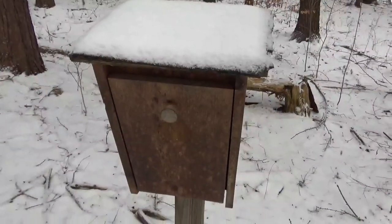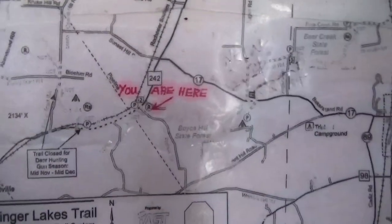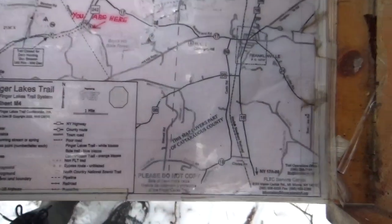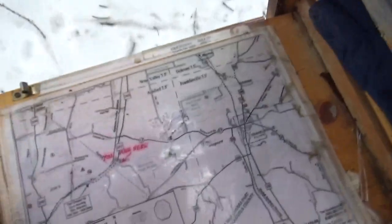We've come across some sort of traveler's box. Let's see what's inside. Looks like we got gloves and a note — we'll read that in a sec — and a map. So it shows we are here. I wonder if on the map it shows the cabin. I'm not really seeing it. Oh well, let's keep going.